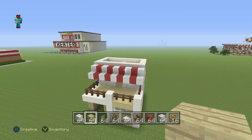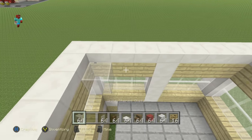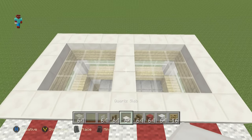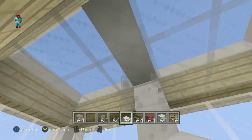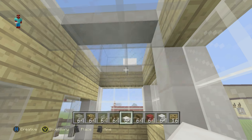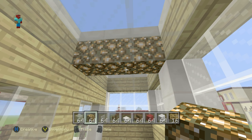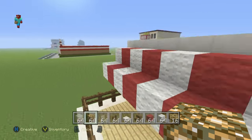For the roof, you can fill it in with glass to keep it nice and open. You could have it in a big rectangular shape, or add a row of quartz slabs along the edge. I'm also going to add a strip of glowstone right at the top — I think that looks really nice. That's up to you, of course.